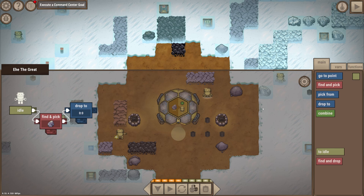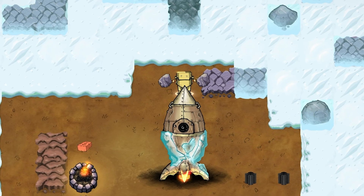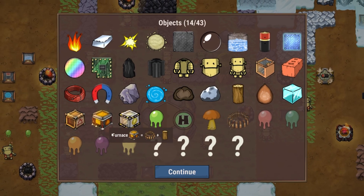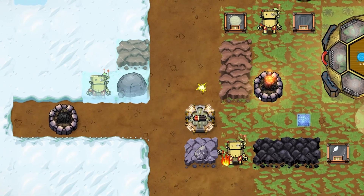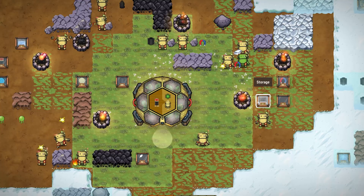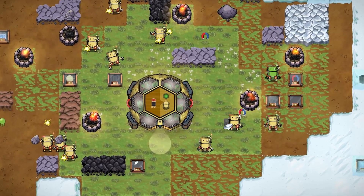Through simple visual programming you can automate them to craft objects from basic materials, or combine those for more advanced recipes. But beware, the ever-present Frost is always closing in, threatening to ruin your terraforming project.